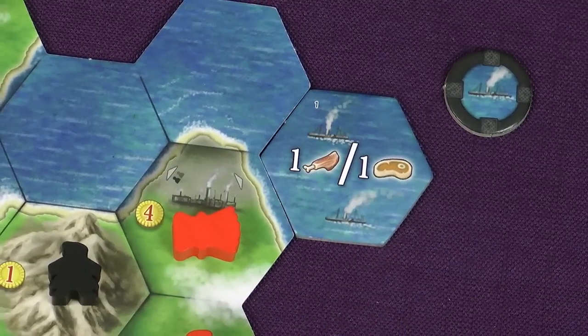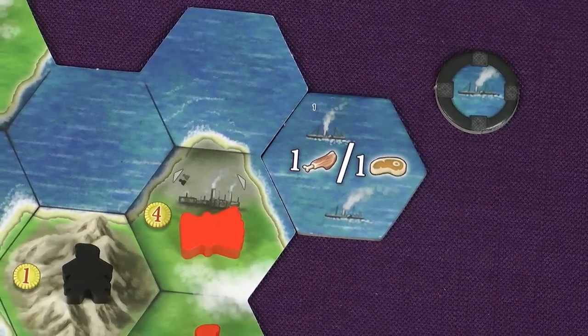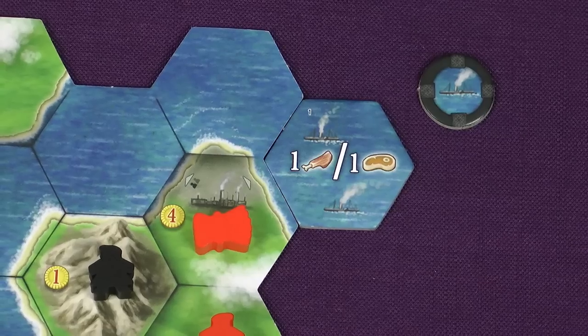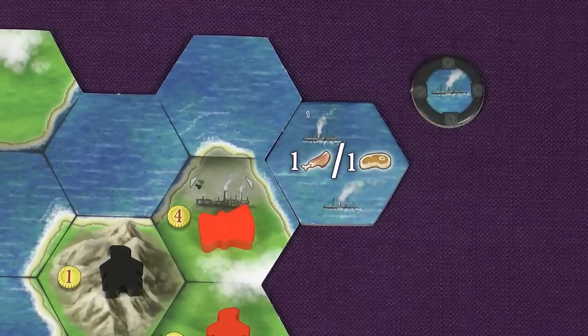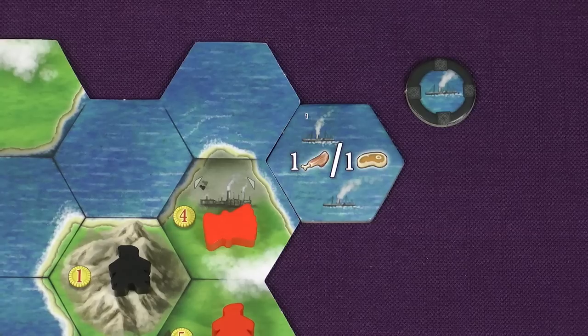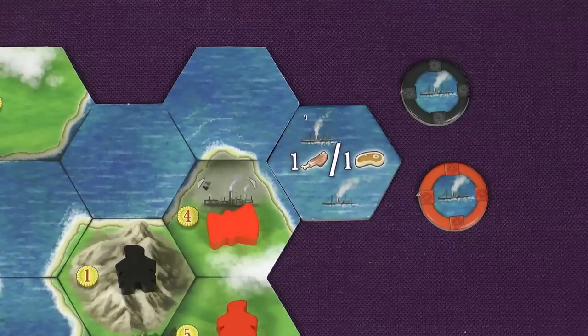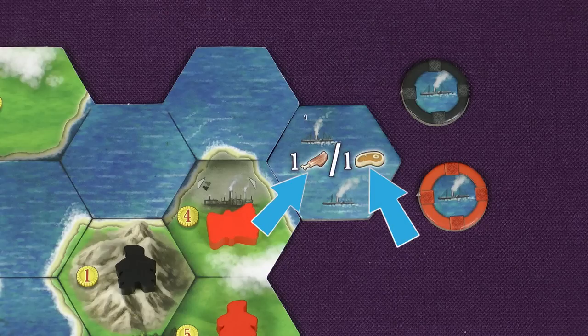In addition to taking one of the 8 actions on your turn you can also use the bonus of a port tile if it is either neighboring or within shipping reach of any of your units on the map. Each port tile can only be used once in the game by each player, and when you use it place one of your port markers next to it to indicate that you've used it. When you use a port simply get what is printed on it — this one for example gives you either a beef or a mutton.